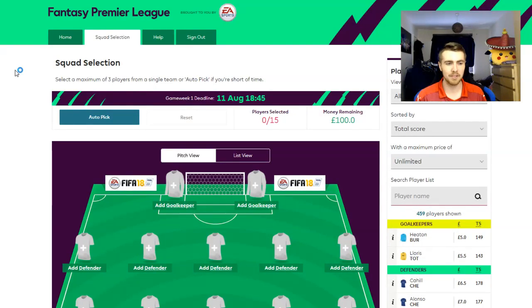I'll detail how the points and everything are worked out in a second. But first things first, what you need to do is pick yourself a team. What you could do whilst you're figuring everything out is just go with auto-pick. There are 15 players that you have to pick for your team, and you've got a £100 million budget. Each player is assigned a value, and you've got until the 11th of August at 6:45pm to select your first starting team.